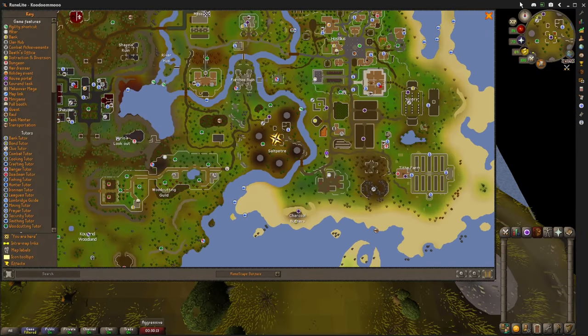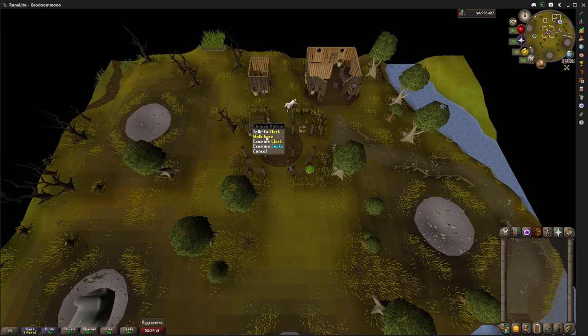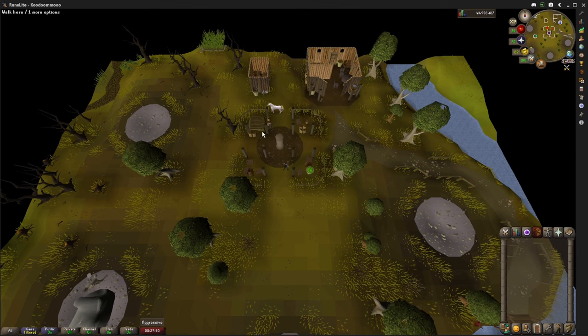To cash in your favor, turn them into the clerk in the middle of the saltpeter mine. She'll take them right from your bank, so you don't need to worry about having them in your inventory.